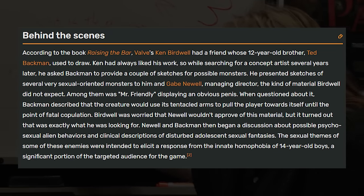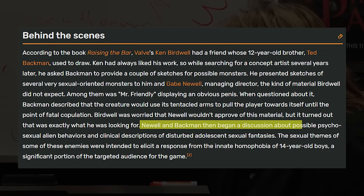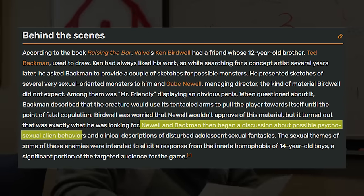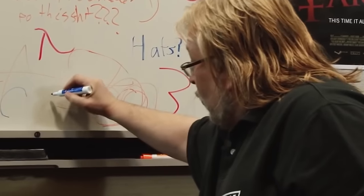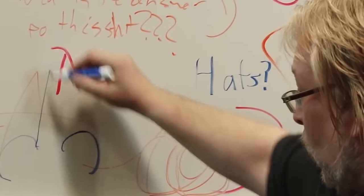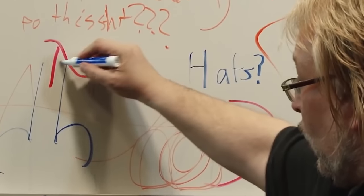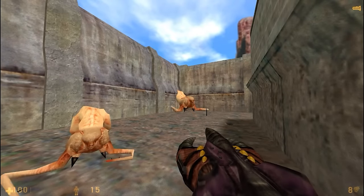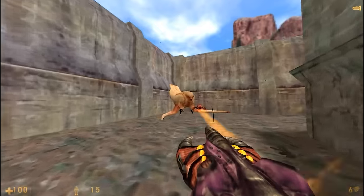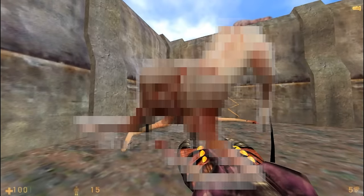As stated on the Half-Life wiki, Newell and Backman then began a discussion about possible psycho-sexual alien behaviors and clinical descriptions of disturbed adolescent sexual fantasies. The sexual themes of some of these enemies were intended to elicit a response from the innate homophobia of 14-year-old boys, a significant portion of the targeted audience. Even back then, Gabe was aware of his audience and was trying to scare them — adding phallic-like enemies like Mr. Friendly in an attempt to unsettle the more ignorant players of the time.